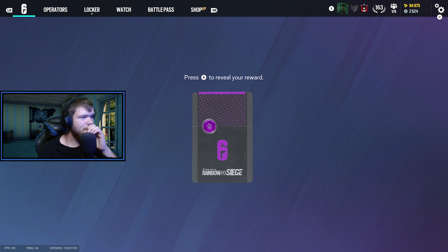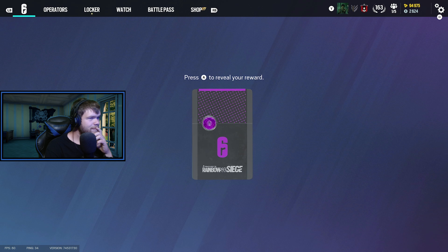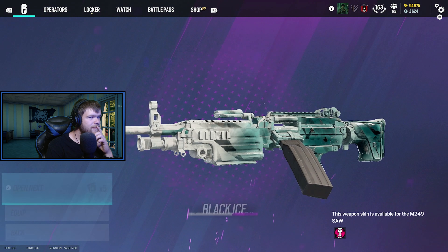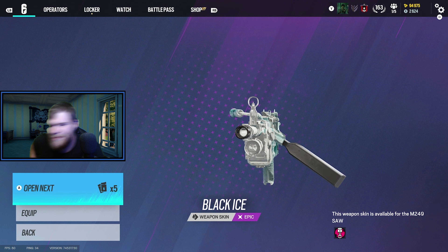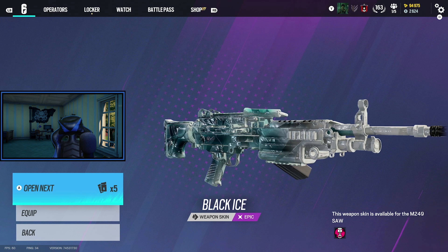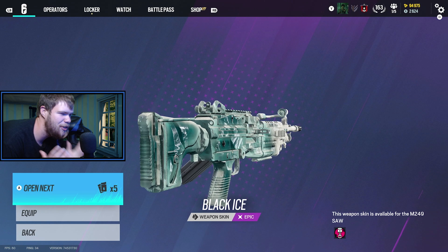Why'd I say ooh to that? That's trash. Maybe it took three breaks for Black Ices. How is that an epic? It's white — how is that an epic? That just like — blue rarity. Speaking of blue.